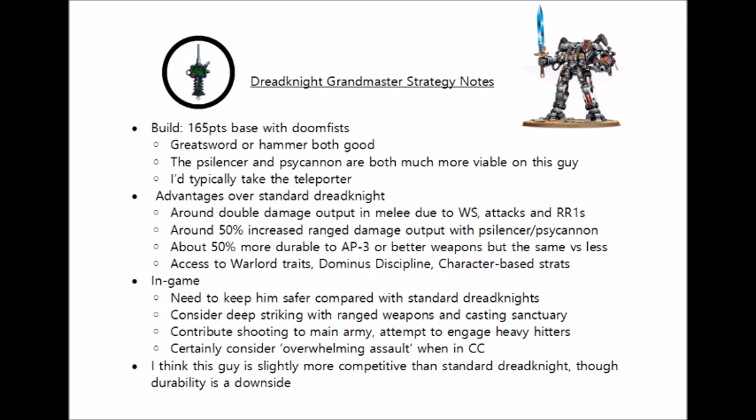Finally we come to the psychic power, and as the Grandmaster Dreadknight is a character, it means we can take powers from the Dominus discipline if desired, so he's got a little more flexibility there — although typically Sanctic is usually going to be best on a Dreadknight, as the Sanctic discipline is better at self-buffing, between things like Sanctuary, Gate of Infinity, Astral Aim, or other things. At the very worst, if you are using all the key psychic powers elsewhere, having the extra cast will mean that at least you get one more Rites of Banishment smite to stack another mortal wound or two on the enemy over the course of the game.